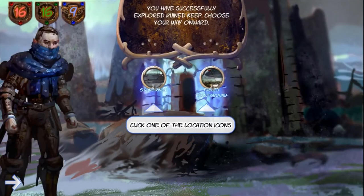Right now we have to choose where to go next. This is basically just clicking one of the two available location buttons.